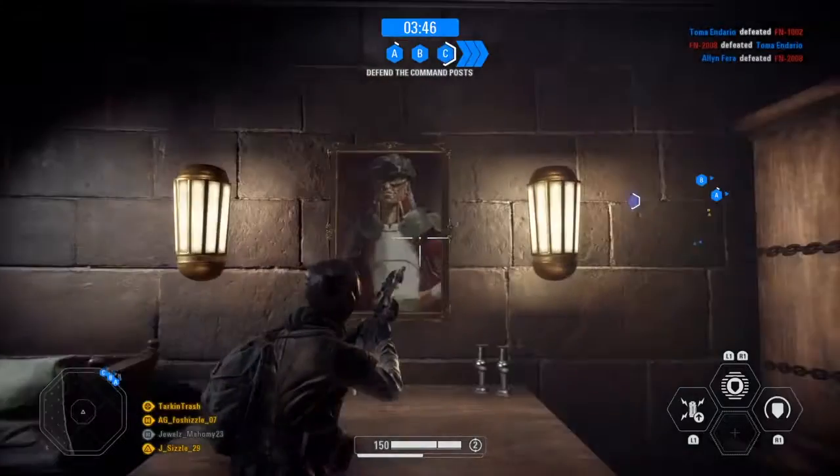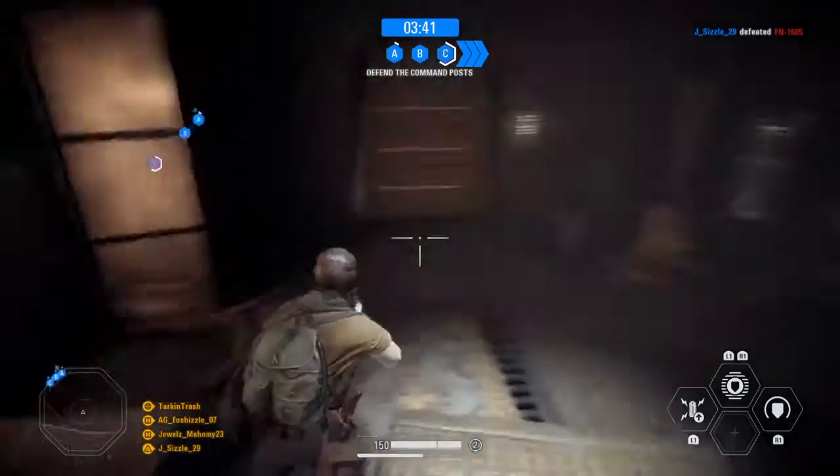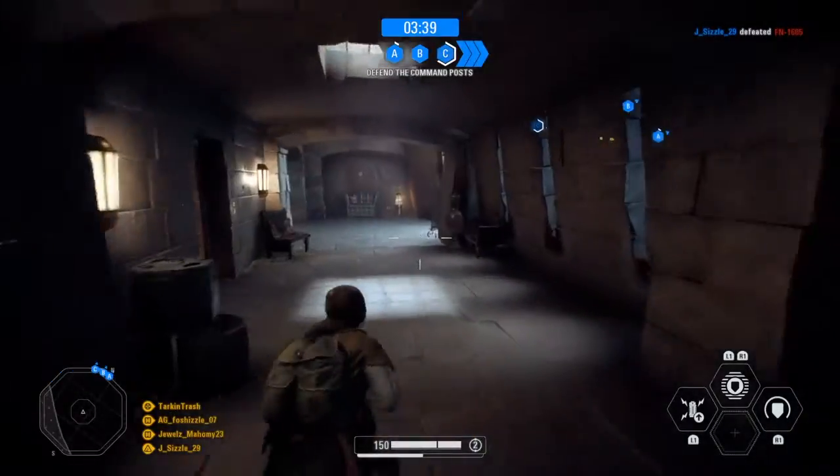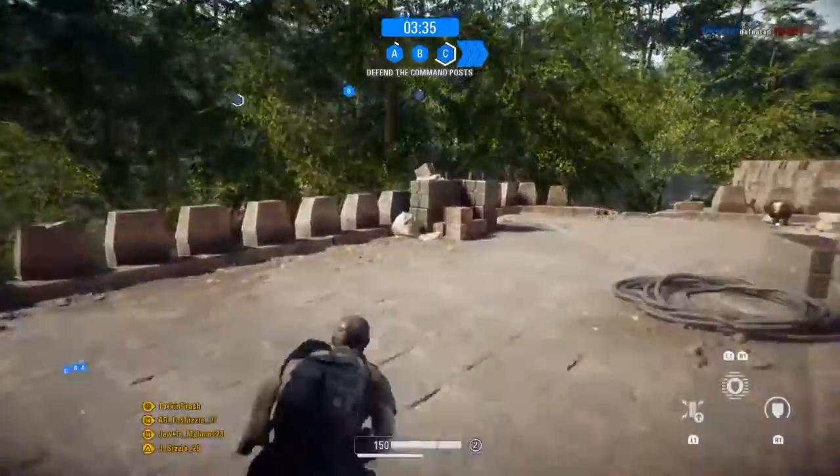You really can't miss it. Once you get there, you'll see a picture of our good friend Hondo. If you shoot him, you get a little coin that pops out. Pick up the coin or interact with it — I'm using the square button on PlayStation 4.